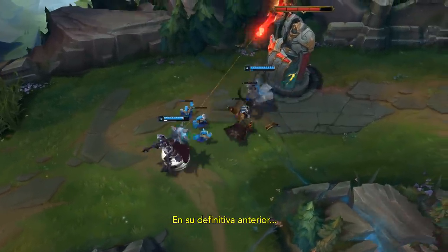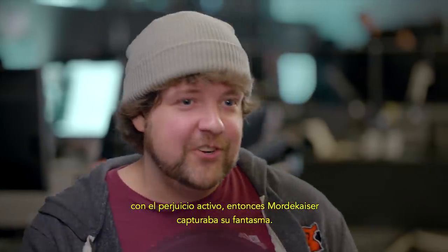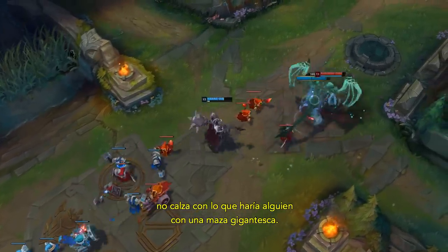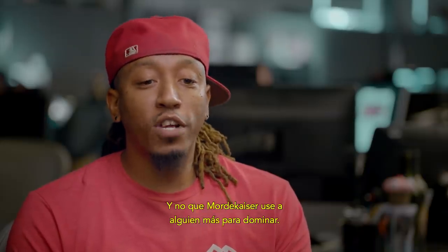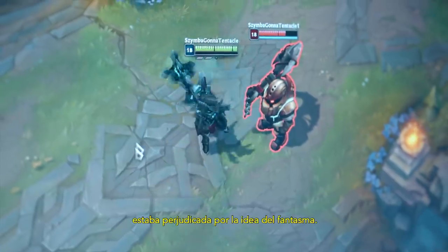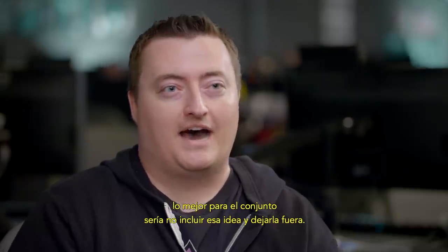We looked at his entire kit very closely to see if there's anything we should bring forward, like the ultimate. Mordekaiser's old ultimate was he would put a debuff on a target, and if the target died while that debuff was on them, Mordekaiser captured their ghost — he basically becomes a two-man army. Though that is cool, it doesn't really fit with what somebody with a big mace wants to do. It still takes away from the thing you want to do with him, which is to dominate people with Mordekaiser and not have Mordekaiser command someone else to dominate. We did try to bring the ghost forward — and by try I mean we had it in for months and months. At the end of the day, what we found was that the experience we were creating was detrimented by having the ghost, so we ultimately decided it would be better for the current kit to just not have that brought forward.